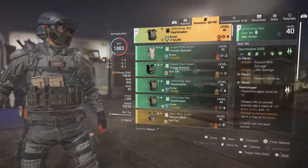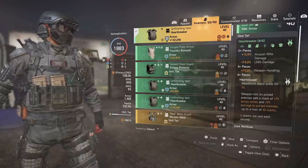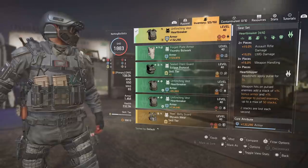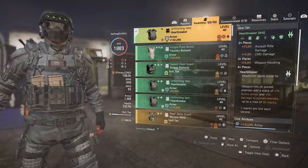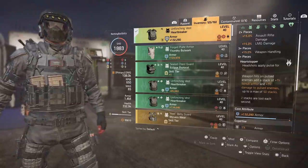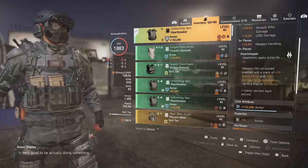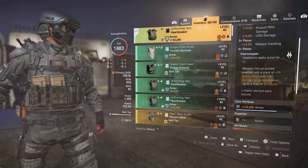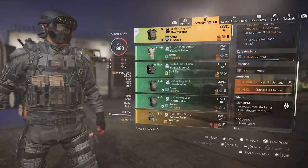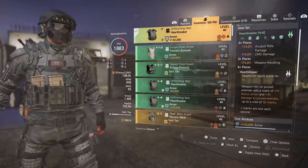We are running the four-piece Heartbreaker. The two-piece gives 15% assault rifle damage and 15% LMG damage — I'm using it for the LMG bonus. The three-piece gives 15% weapon handling, helping you control LMGs and ARs. The four-piece, Heart Stopper, means headshots apply pulse for five seconds, though with the Link Laser Pointer you're always pulsing anyway. Weapon hits on pulsed enemies add one stack of 1% bonus armor and 1% damage to pulsed enemies, up to 50 stacks — though two stacks are lost each second.